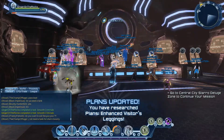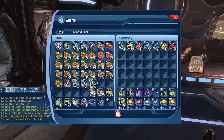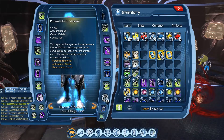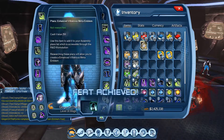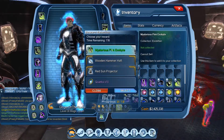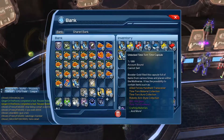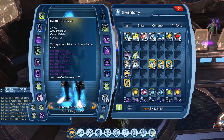Paradox time capsule next - we got an emblem, five collector's capsules, and one gear capsule. We got a green one, so let's grab that gear.